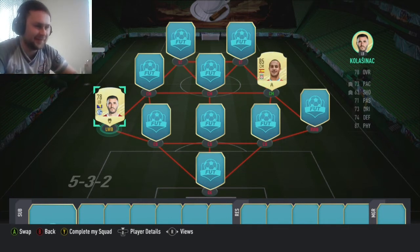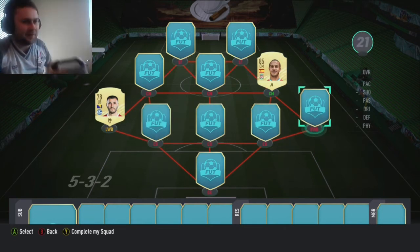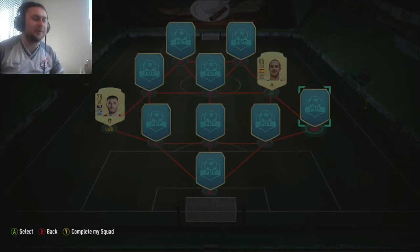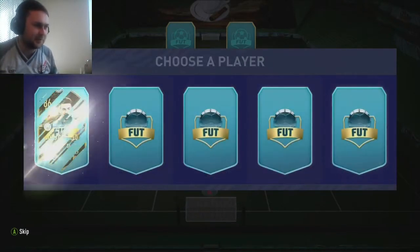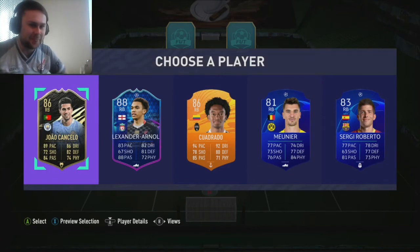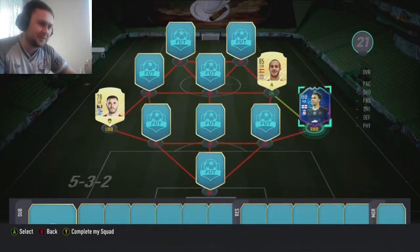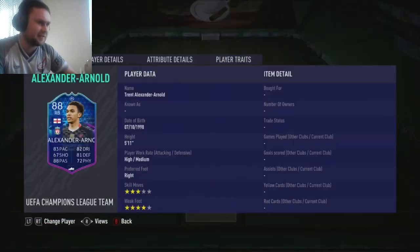The right-back next, let's get a decent right-back. The right-back does link into Thiago, so come on, please. We need chemistry. One to five. Let's go number two. Yes! I don't even know why I'm saying yes - it's a perfect link. It's Trent Alexander-Arnold. It's his team of the group stage one, not his team of the year.